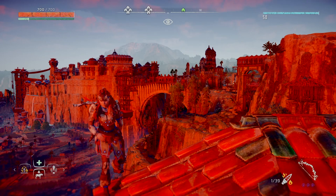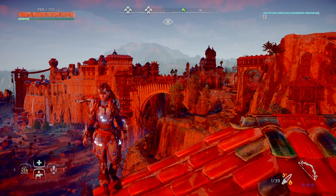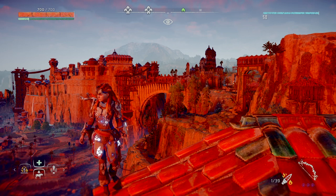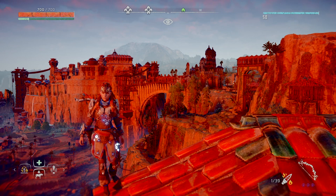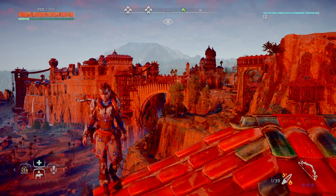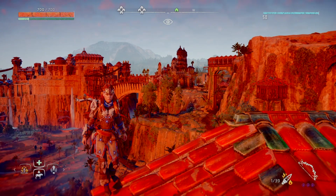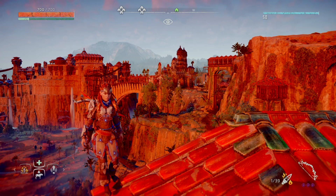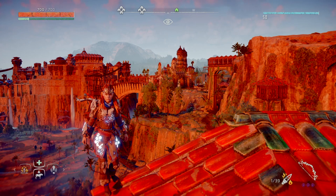So what makes this bow so great? A lot of machines are weak to fire. Corrupted machines are a huge part of the main story and you need to defeat them. But not only machines — Shadow Carja and other human enemies also catch fire with one shot of this bow. Elite humans need two shots to catch on fire, so it's really effective. I'll just give you a few examples of machines easily catching fire. I don't have any corrupted zones left because I did them so early on with this bow — it was so easy.